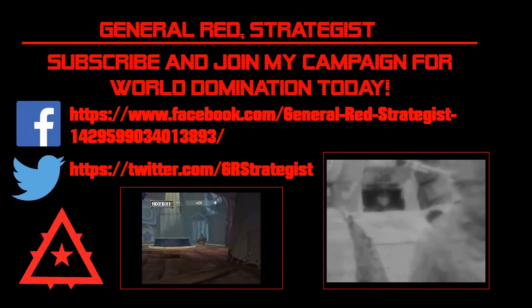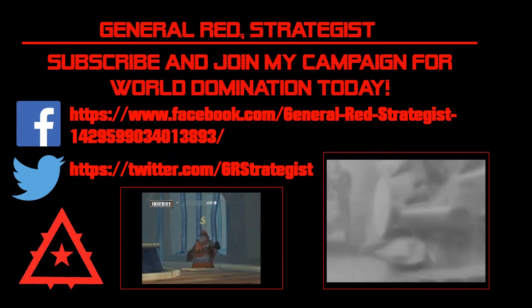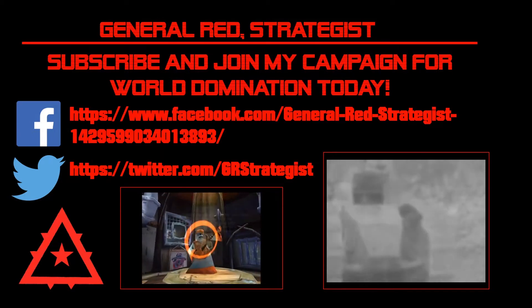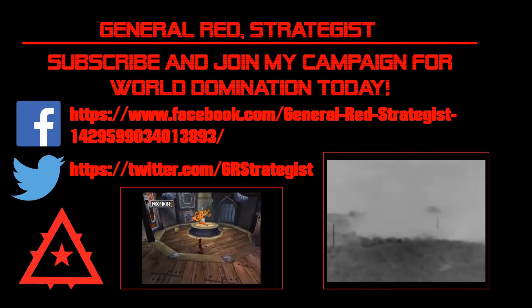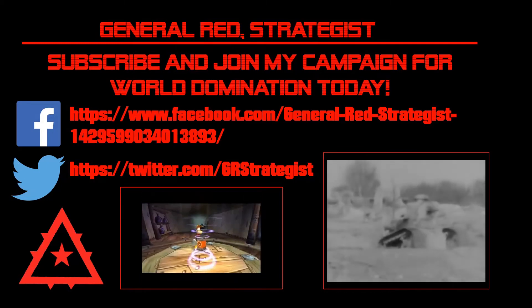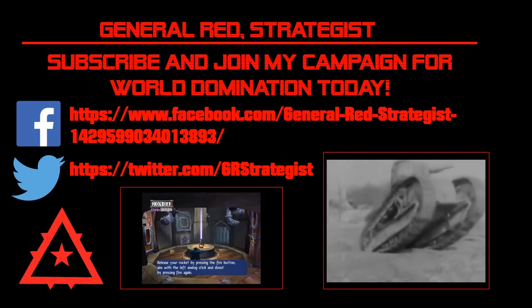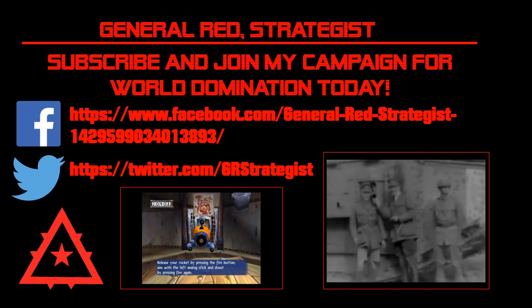That guy's got a dollar symbol over his head — he's a new type of enemy we've not faced before, so he's going to have a power-up on him. We'll have to do the information thing. What are you? You're apparently some kind of soldier — a ground-based one who spent a lot of time walking, wearing camouflage and a purple outfit to hide his varicose veins. He's got a slightly different kind of weapon to the others. New type of power-up everybody — it's the shot rocket.